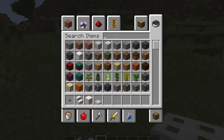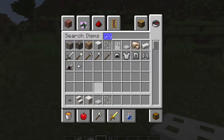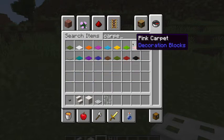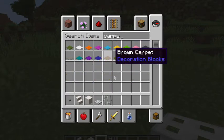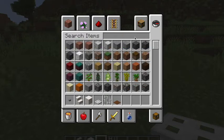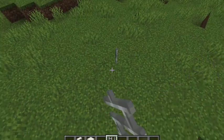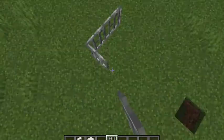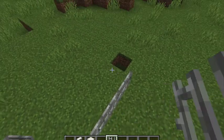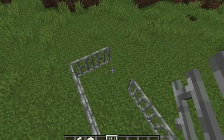We're gonna need fences, iron bars, and carpet — any color you want, I'm gonna use brown. We're gonna do the chairs in a second. This all works in creative and survival. You put the iron bars in the way you want your dining table to be.